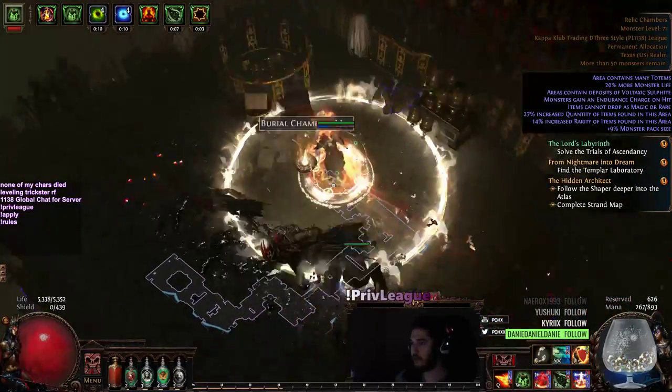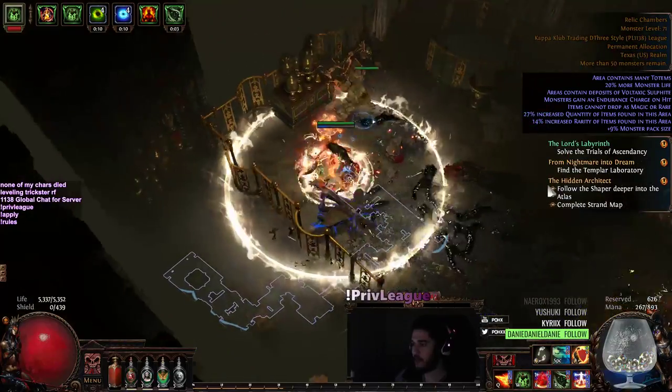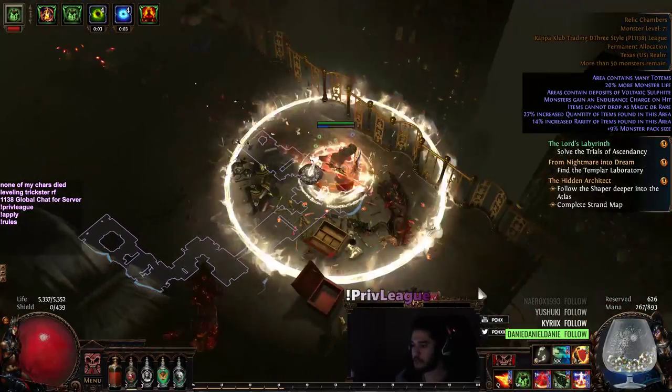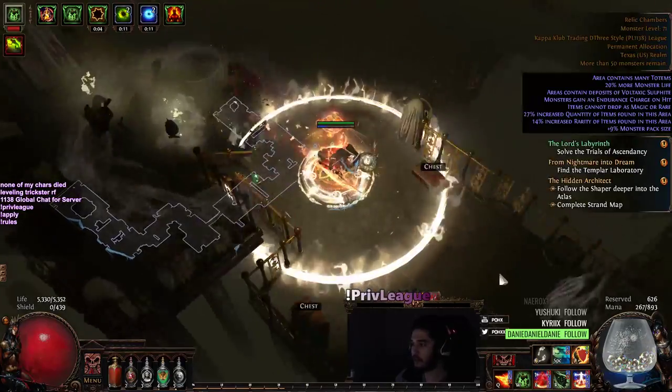I also don't have Elemental Equilibrium right now because my Shield Charge doesn't have any Cold or Lightning. And I also don't have Elemental Overload. So that's one really nice thing — Trickster literally gets it going pretty fast with very little investment.